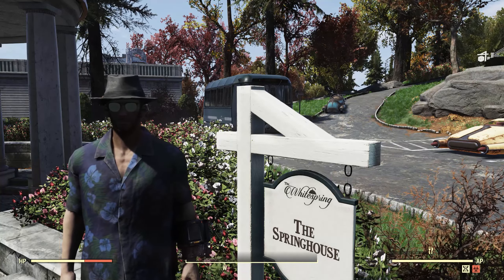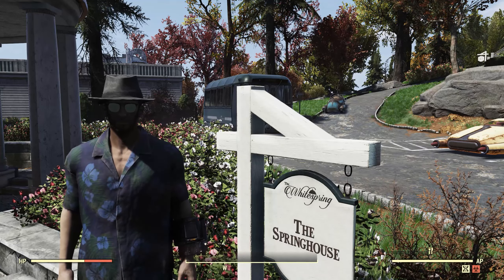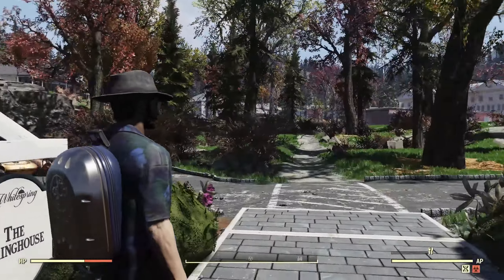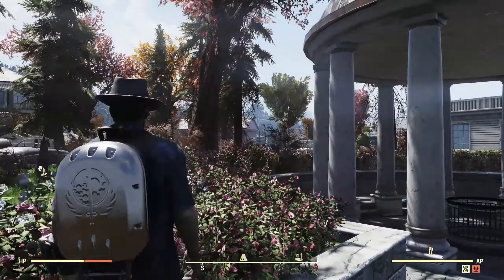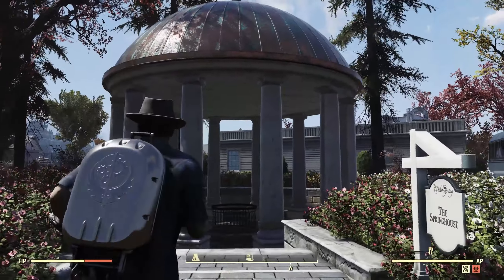Hello, I'm the Resolute Cartographer, and this is an addendum to the 179th surveil video here at the exterior of the White Spring. We're at the west end of the parking lot here. There's the shops up there, the White Spring itself over there, some more cabins, the pool, the tennis club right over there, and specifically we're here at the Spring House.